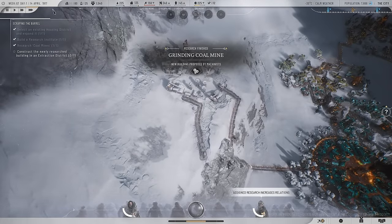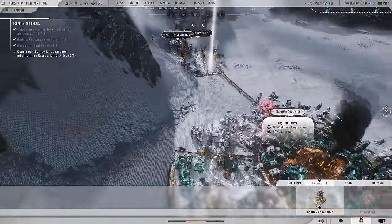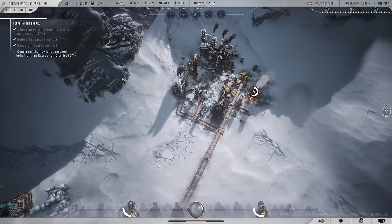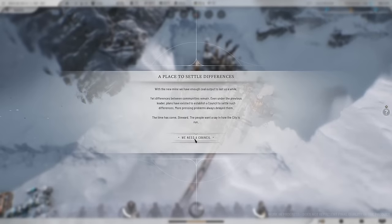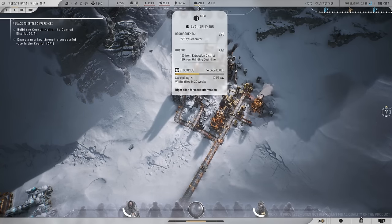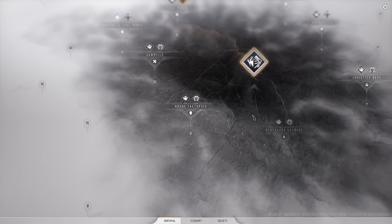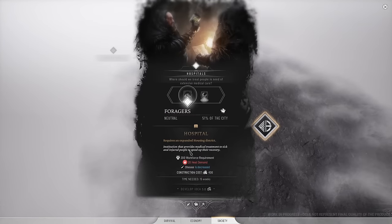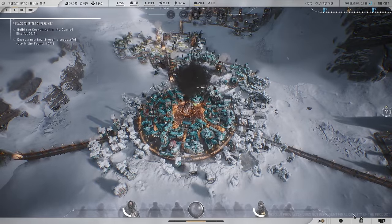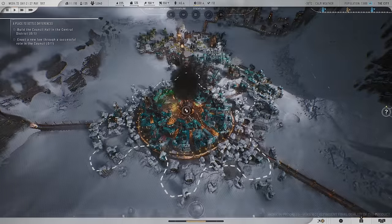I do need to get a food district up there as well. The grinding coal mine has been researched — let's get that built, that's going to be really helpful for our coal situation. We now need to pass the laws and we're back to stockpiling coal — I love to see it. People are getting sick quite a bit so we'll go for a hospital when we can. I need to get the council hall built as my next thing — let's put that right in the middle.